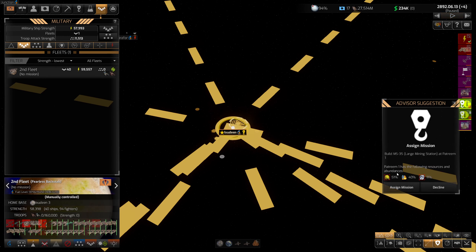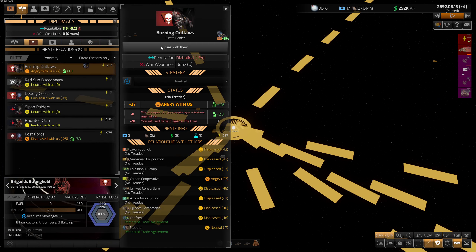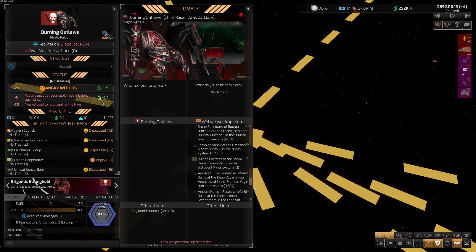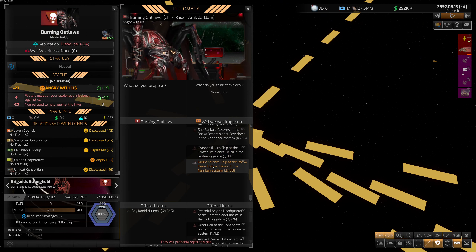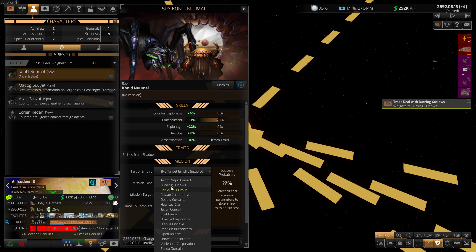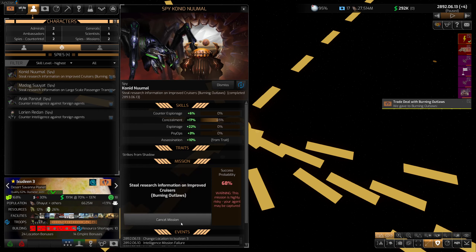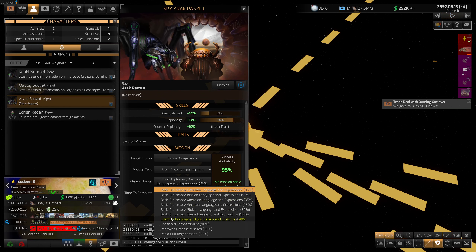I want to be comfortable taking out the hive ships and not just get immediately rolled, although that may very well be what happens. If I can get to around 100k fleet strength and go in there, I'll feel a lot better about it — even if half of them get destroyed. Burning Outlaws captured a spy — that's never good. I want to negotiate a deal to get my spy back. We got a lot to trade. My spy did not get a negative modifier — which is fantastic.